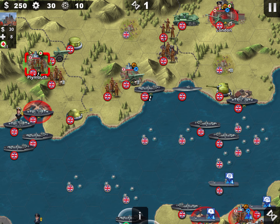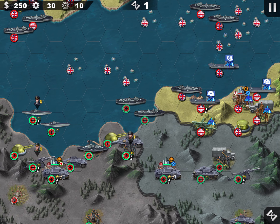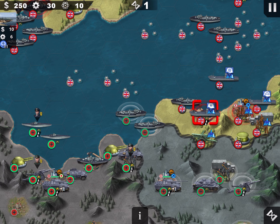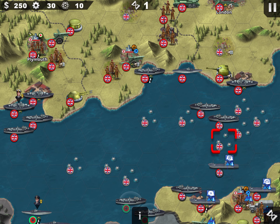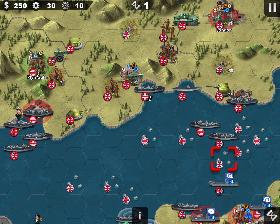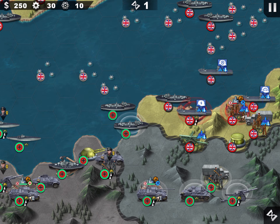Whenever you see this thing with the green circle, if you conquer it, you unlock a skill. So here I need to conquer the harbor and the city, then cross this very mean sea to go to London, and then on the way to Plymouth, take the last harbor.